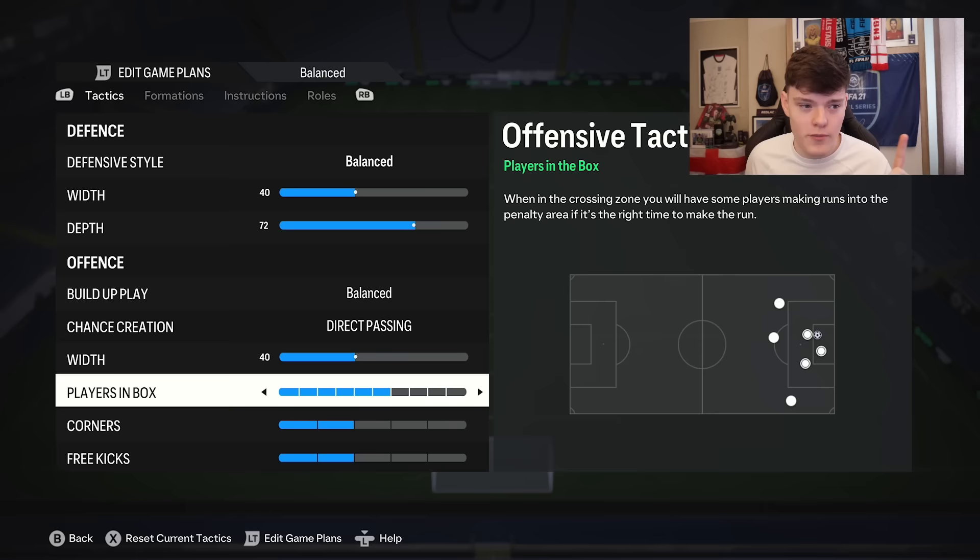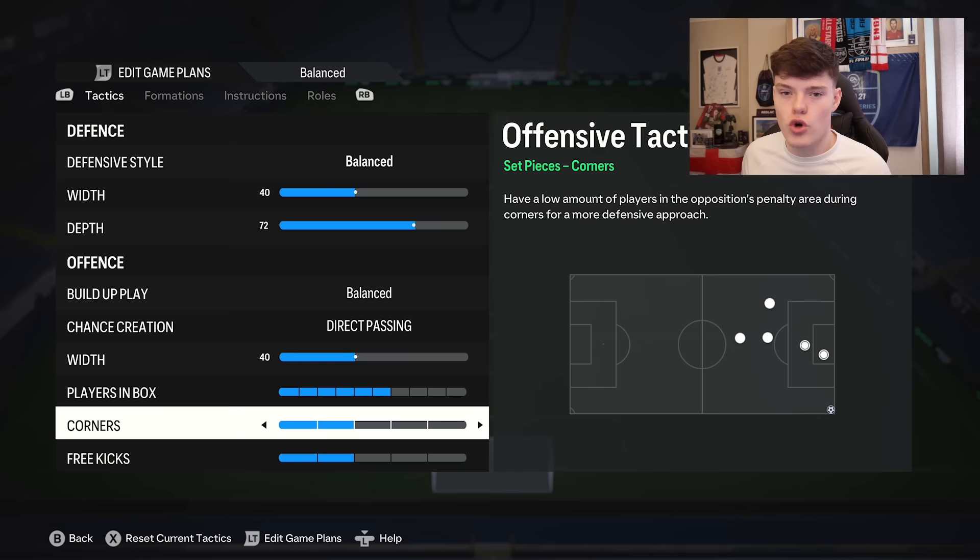Corners: two. Don't ever put three. Sometimes people used to put one back in the day, but not now. With two, Haaland is stood in pole position, so you can do a near post corner or a quick short corner and he will be ready to head it in straight away. There's also Van Dijk at the back post and Gullit in the area. It leaves the perfect amount of players in the box and enough outside to defend the counter attack. Free kicks: I personally don't cross free kicks — I either shoot or take it short and finesse it. It's too RNG-based, so do what you like on that one.